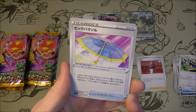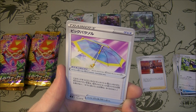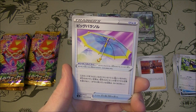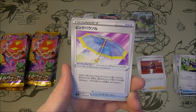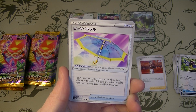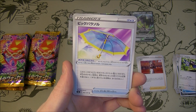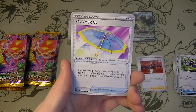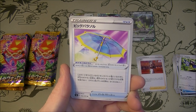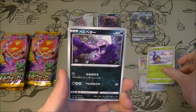We got Big Parasol. As long as the Pokemon this card is attached to is your active Pokemon, prevent all effects of your opponent's attacks except damage done to each of your Pokemon. That's pretty good — so you're not going to get poisoned or confused by that Butterfree. That's pretty good.